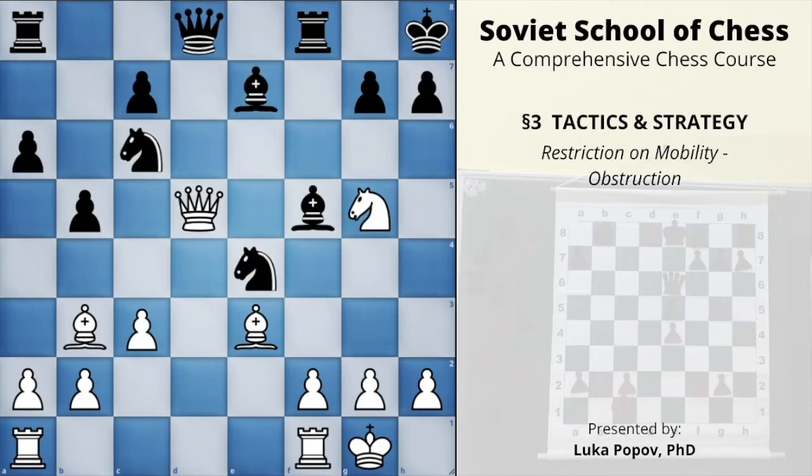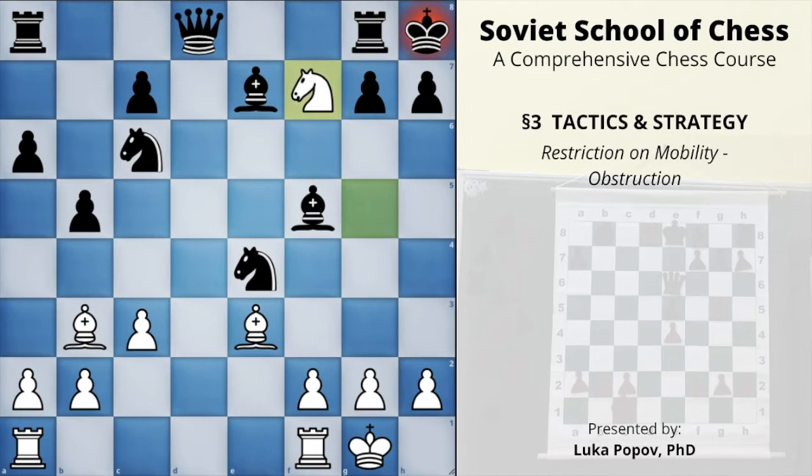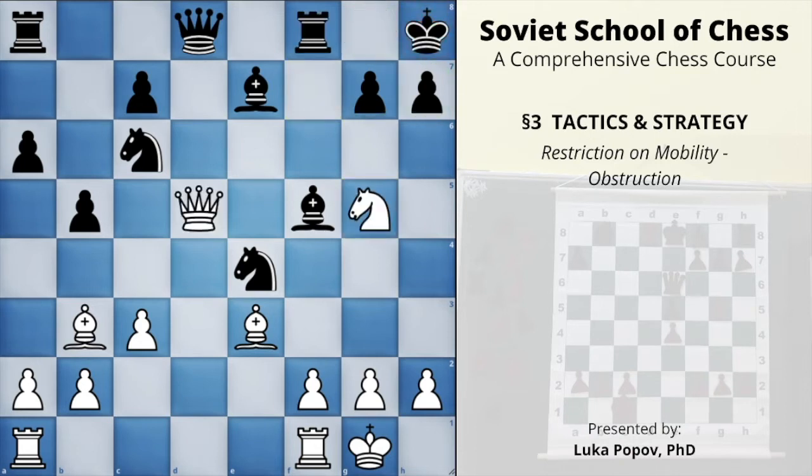In the next example, it's White to move and it's actually mate in two — you can stop the video and try to find it. We saw this pattern before: this is the famous smothered mate. The winning move is queen to g8 check. The only legal move is to take with the rook, because the queen is protected and he cannot take with the king. Now knight to f7 is a smothered checkmate. The main motive is obstruction — the king is obstructed by his own pieces.